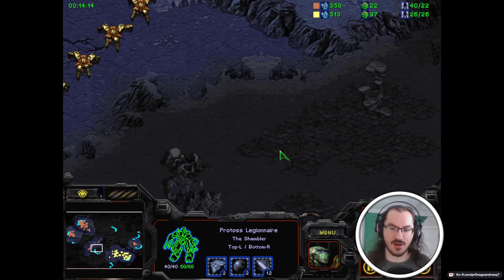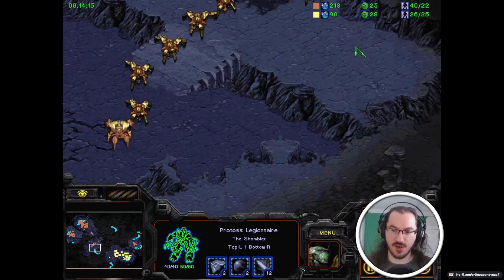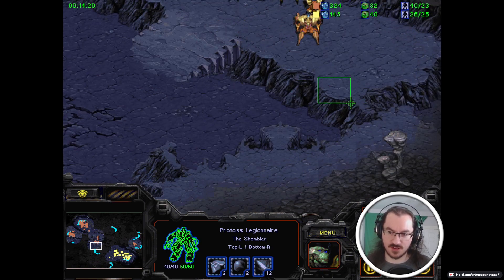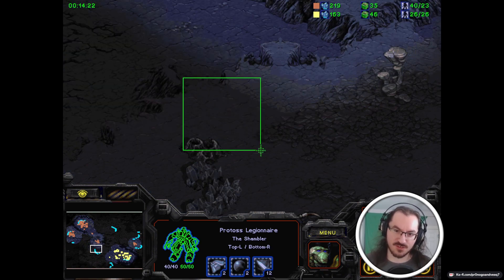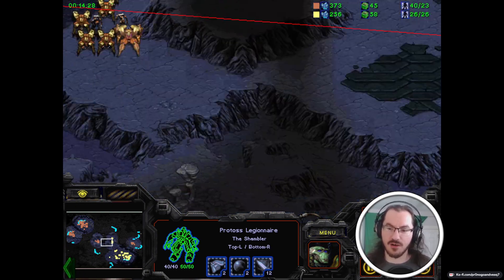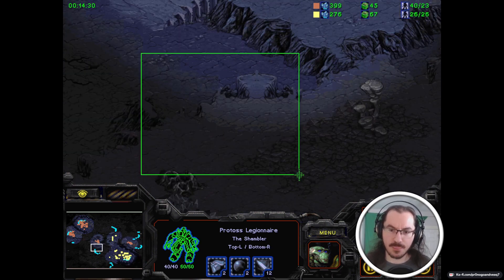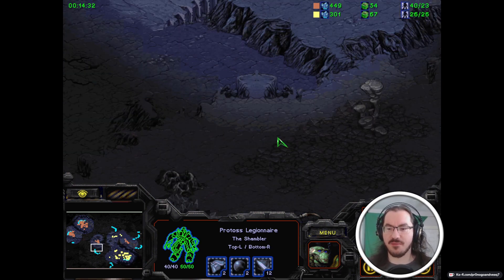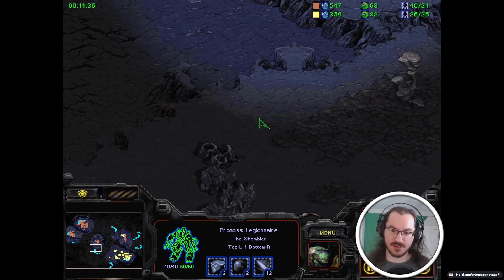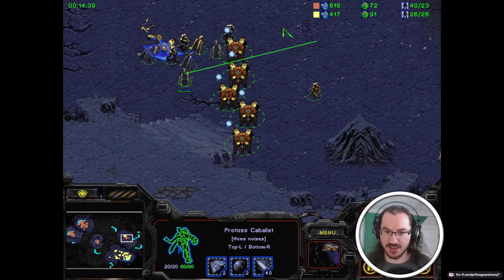It's not terrible because Kian does have only one base and the Shambler has only two bases, but this does hurt. A large portion of that is because he didn't take the base that was more easily reinforced. You could probably still abuse some spots here, especially if you had vision with an air unit or a unit stuck into this corner, and then moved some Dracodins down here and started taking potshots at the workers.